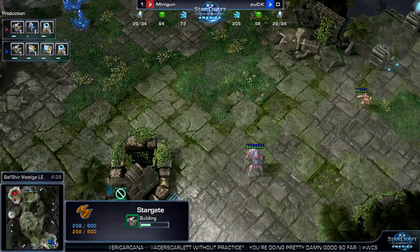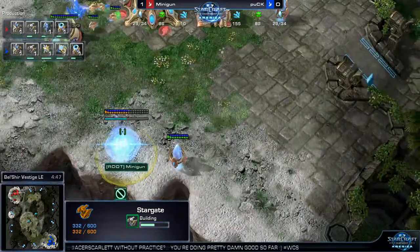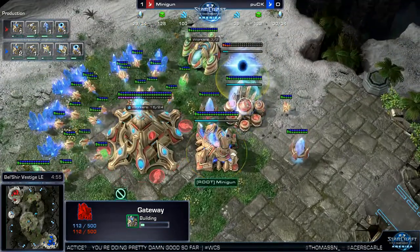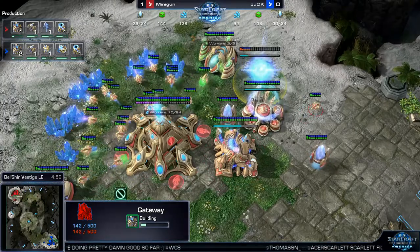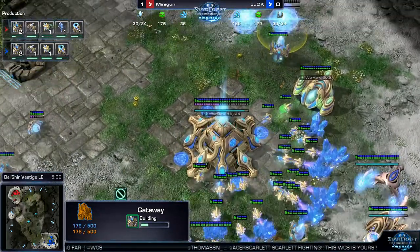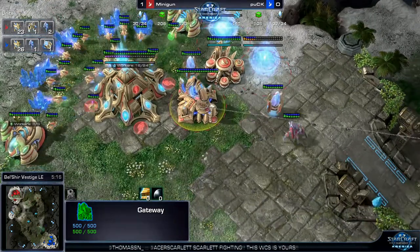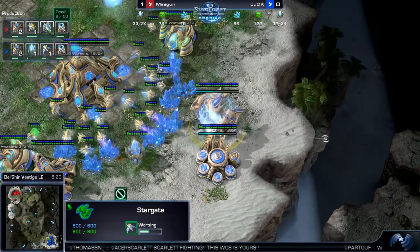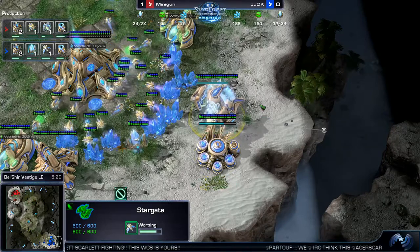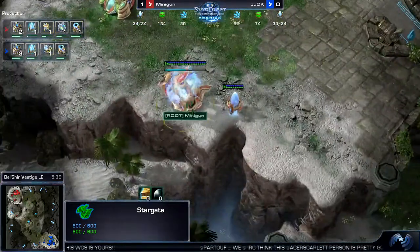We'll have to see if he wants to use the stargate to throw down a quick expansion, or do the kind of one-base stargate style with three to four gateways — just pump a lot of units and use it for an all-in. Look at this stargate coming out for Minigun as well. So this is going to be the classic oracle and then maybe phoenixes afterwards, or just constant oracles. I don't think it's going to be a void ray all-in. This is my favorite PvP matchup to see: stargate against stargate on one base. Phoenixes from Puck starting out of that stargate — that's going to help him a lot against the oracle. He's going to keep them inside the base so he can accrue maybe two or three phoenixes by the time the oracle gets over.